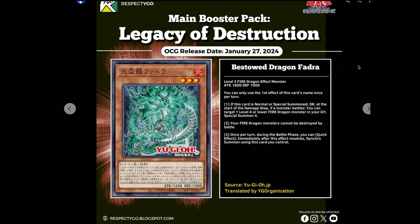Next is Bestowed Dragon Fadra. Again, you can only use the first effect of this card's name once per turn. If it's normal or special summoned, or at the start of the damage step if a monster battles, you can target a level 4 or lower fire dragon monster in your graveyard and special summon it — obviously the non-tuners at the moment. Your fire dragon monsters cannot be destroyed by battle, and then once per turn during the battle phase you can Quick Effect, immediately after this effect resolves, Synchro Summon using this card you control.